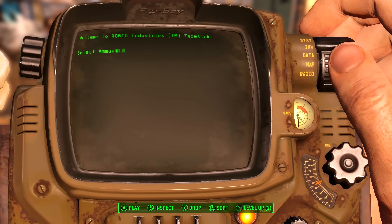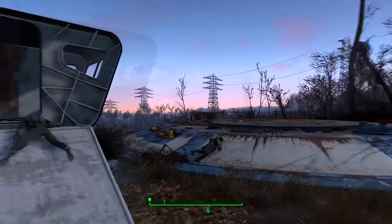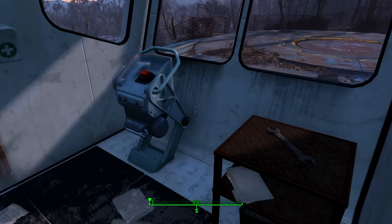Once you have downloaded it, all you need to do to get it is come here to Vault 111. As soon as you leave the vault at the start of the game, you'll find the holotape just here in this hut.